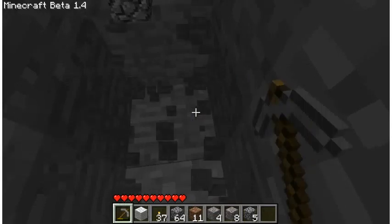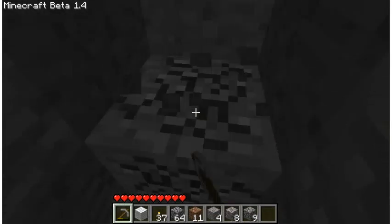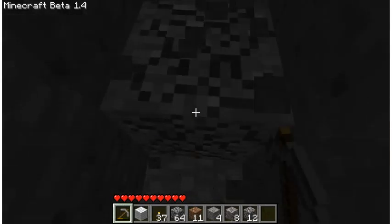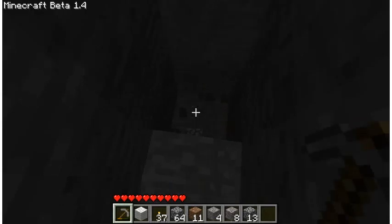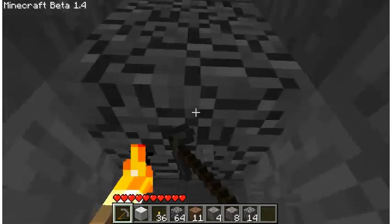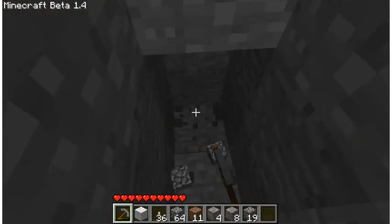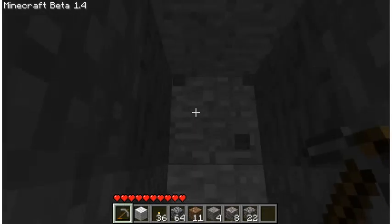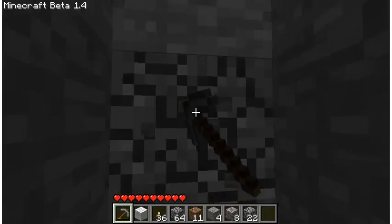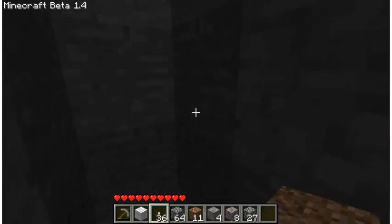We've gone a pretty good depth and we've already found iron, which is a great start. I'm a torch freak — you'll notice lots of people place a torch every once in a while, but I place a torch pretty much every time it gets dim. I need everything super bright. That's just the way I play.